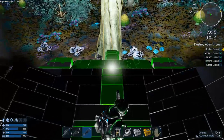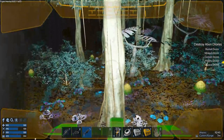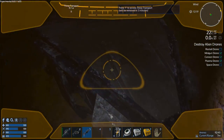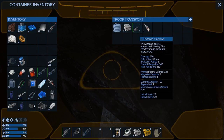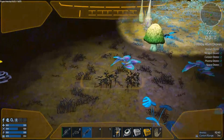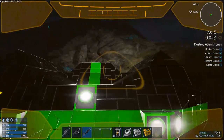Adrenaline shot, plasma cannon, detox kit, and water. Nice. Actually, water is a pretty good score nowadays — it's not that bad because you use up so much of it. By the time you hit 20th level, it feels like you're gonna suck a planet dry.